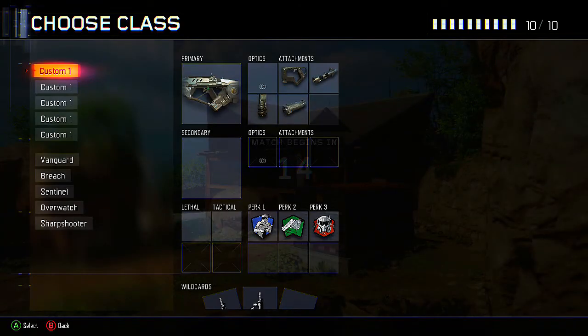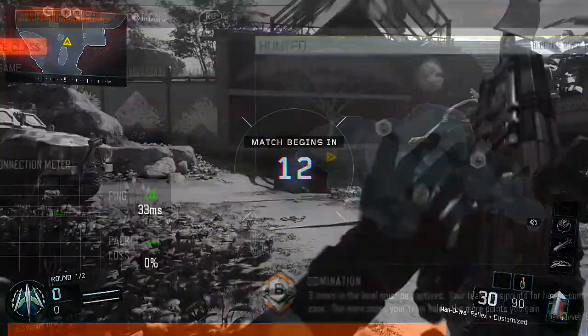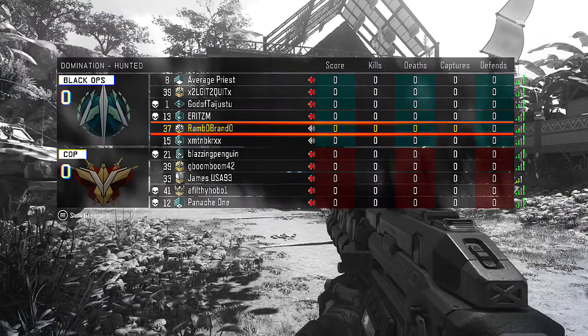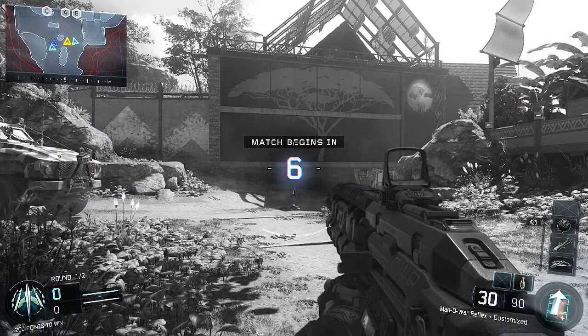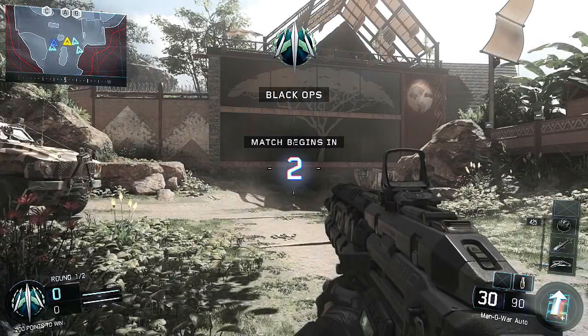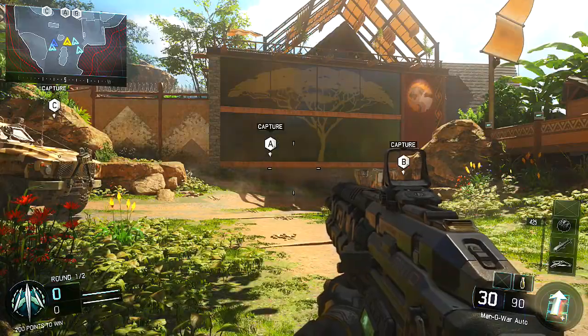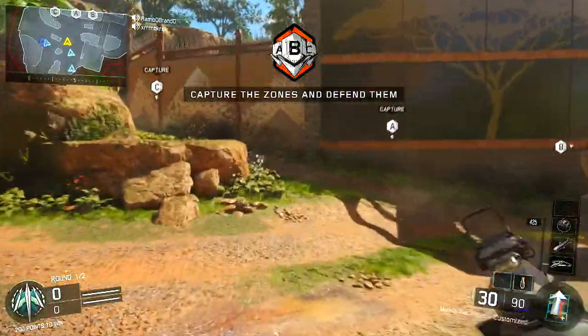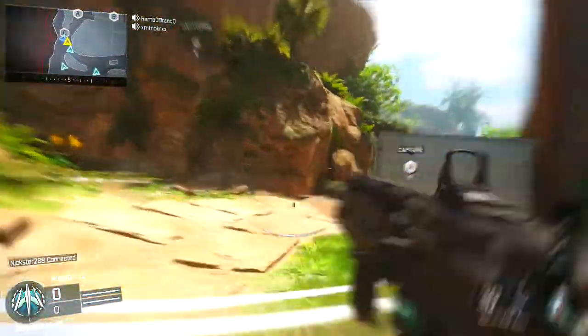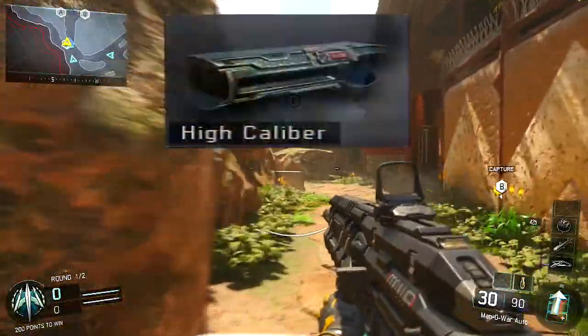Hey guys, Brandon here playing some Xbox One Black Ops 3 beta. There's a little Xbox One controller on the screen and I'm level 38, which means I can use the Ghost perk. I also have Fast Hands and Tactical Mask, and I am using the Man of War. Once the Razorback got nerfed, I started using this gun like crazy because I found out it's really good, especially when you get this attachment called High Caliber.